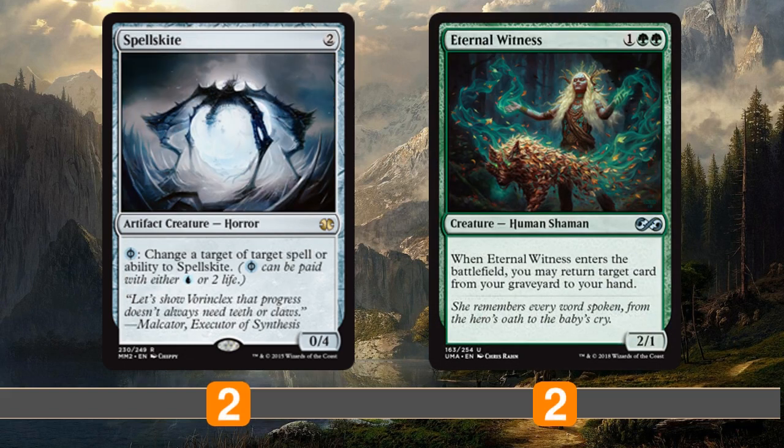We have a couple of things to protect the combo. Spellskite can redirect spells to it - if our opponent tries to throw a removal spell at Devoted Druid, we can redirect it to Spellskite. Eternal Witness can get back combo pieces that get killed, but also recover searchability pieces like Finale of Devastation or Collected Company. It's good tech to generate value in the mid-game.